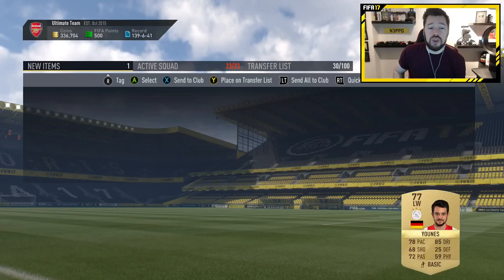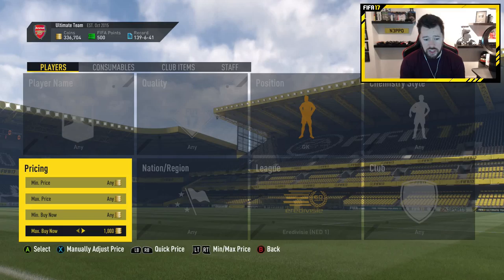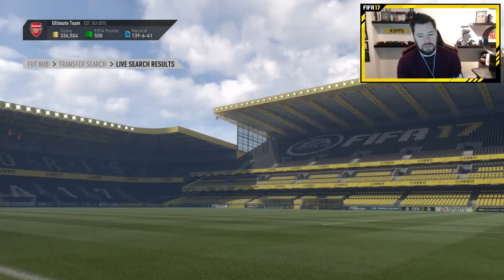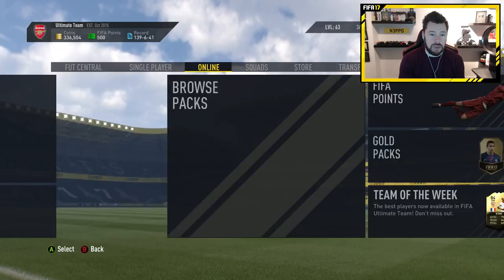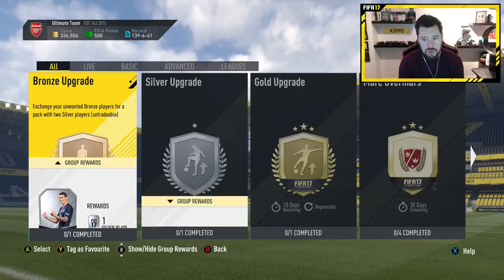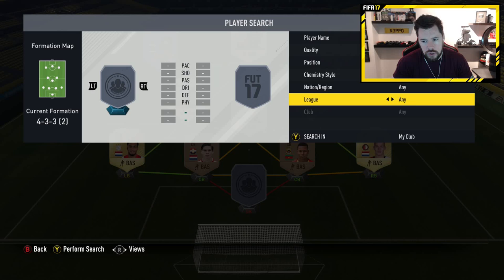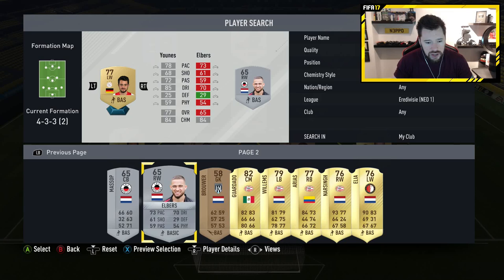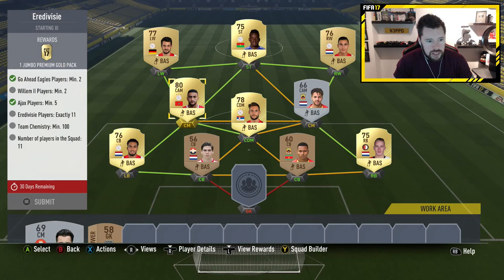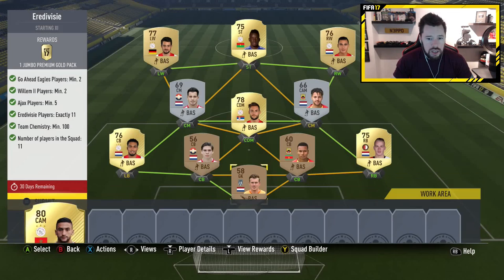We just need any Eredivisie goalkeeper and I'm not going over 1,000 coins. We can get a bronze guy — you don't need gold. Buy 200 coin bronze players if you can. Back to the squad building challenge. We need this Eredivisie player instead of an Ajax player, and we'll throw the goalkeeper in there. And that is us done. I'm going to list the tradeable player on the transfer market — if I can make some money, I'll make some money.